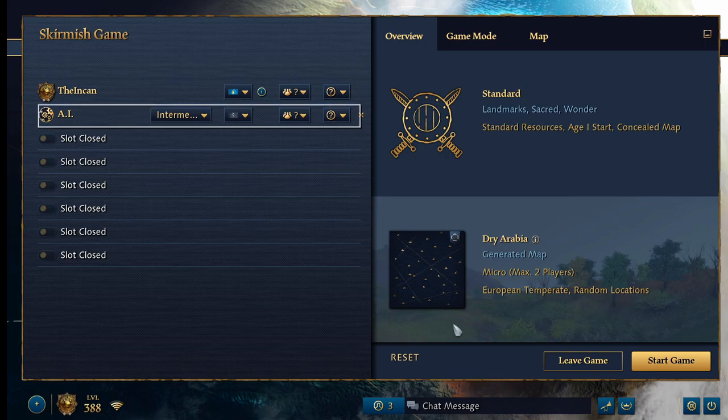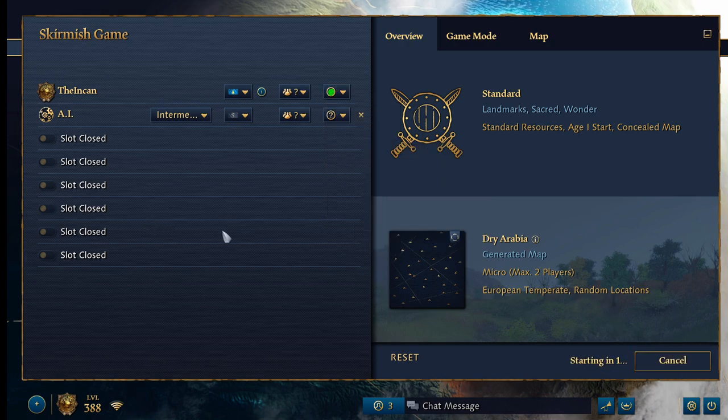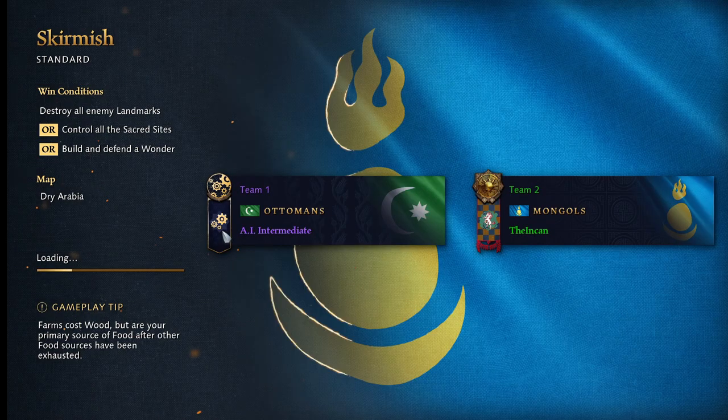Hey guys, so I've played only for a couple days now, but we've pretty extensively tested this build order. It's the fastest — what I'm going to call this is the Kashyyyk rush. Just as fast as you can getting Kashyyyk out.